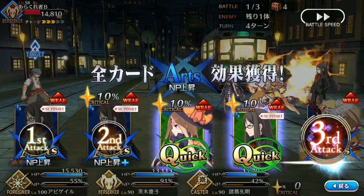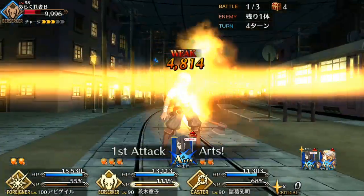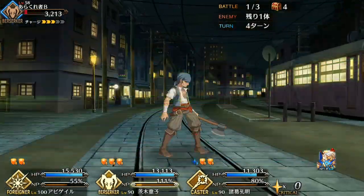I usually don't mention Mystic Codes, but the Atlas Mystic Code is a perfect complement for Ibaraki — in combination with her own skills, it makes her nearly unkillable.